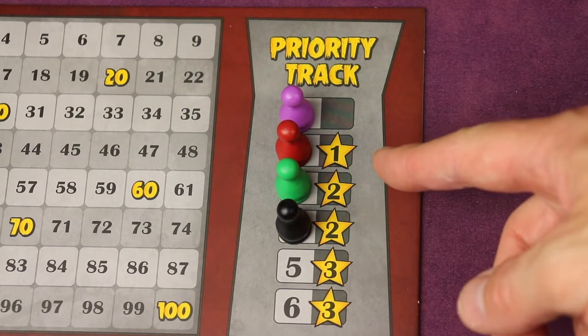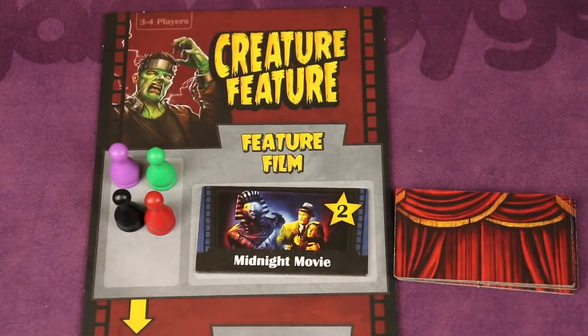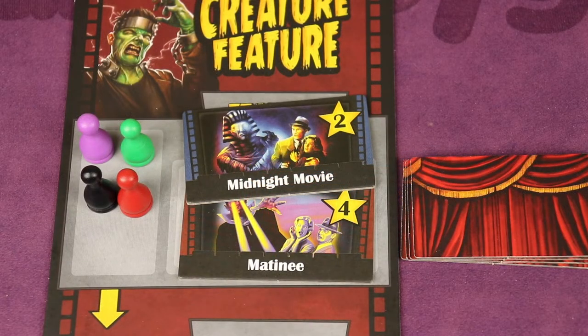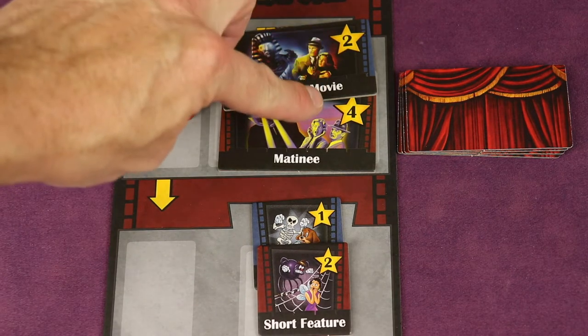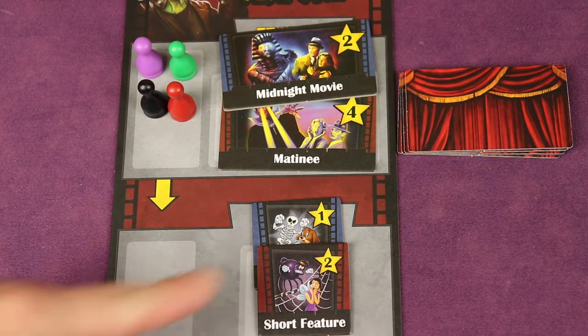Everyone has two pawns. The one not on the priority track gets placed in the box next to the feature film. If the tile pulled is a double feature, replace it with the two tiles you set aside during setup. In a five or six player game there are three set-aside tiles and you randomly take two of those. Two short feature tiles are placed in the boxes below, each half the value of the corresponding feature film.